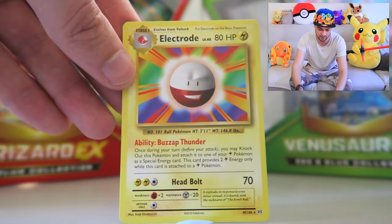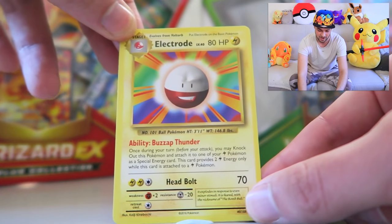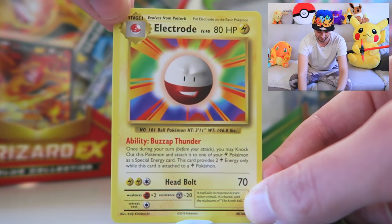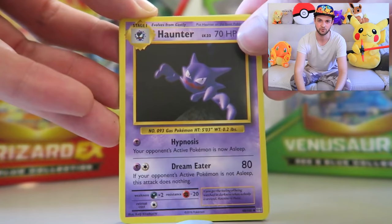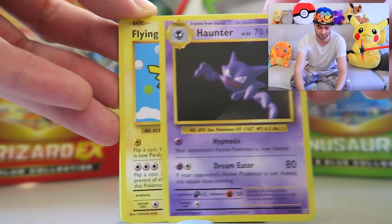We've now got ourselves a Reverse Holo Tangela, which is pretty cool. And finally — Electrode. Interesting art style there and a good amount of HP. Not quite as rare or as awesome as some, but still a fantastic card. So apparently I got the Ghastly and it's here to evolve up — so we've got ourselves a Haunter just waiting.